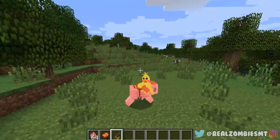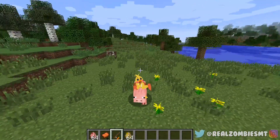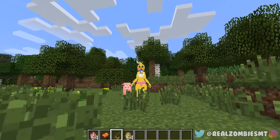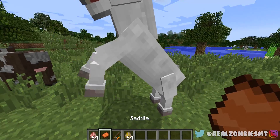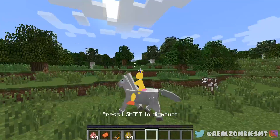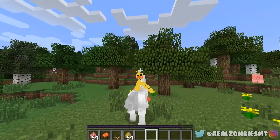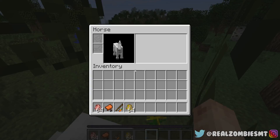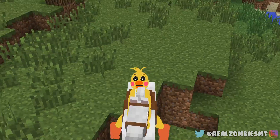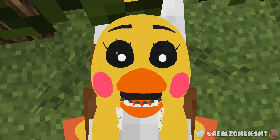Maybe it's because the pig is small — let me grab a horse spawn egg. I look so weird! Even when I go to the ground I keep that shape. Let me tame this horse. I'm a chicken — this could be the first chicken-and-horse friendship! Oh my gosh, I'm literally riding a horse as Chica — this is crazy!